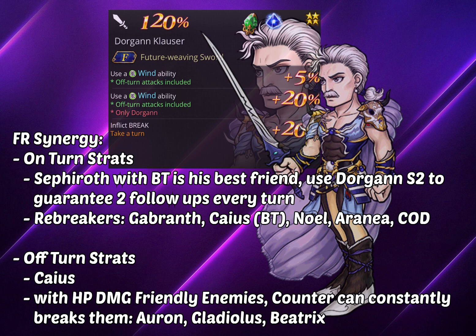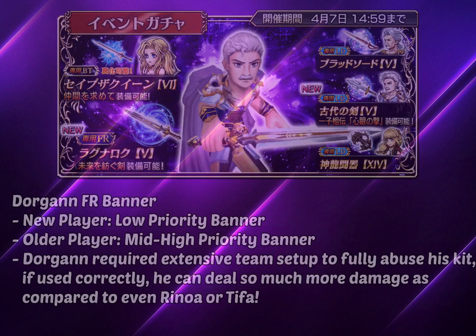Dorgan can absolutely abuse that loop and it makes the fight go much faster. There's also another stage, like Transcendent 10 if I recall, where if you pump enough HP damage bonus into Dorgan, his follow-up attack can actually nuke the ads completely. Since the ads will always revive after being nuked, Dorgan can keep going on and on in an infinite loop every time he breaks them.